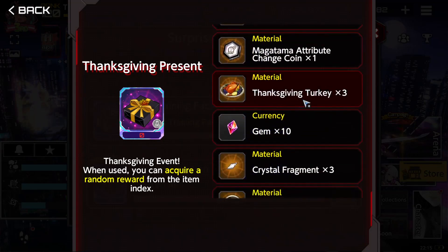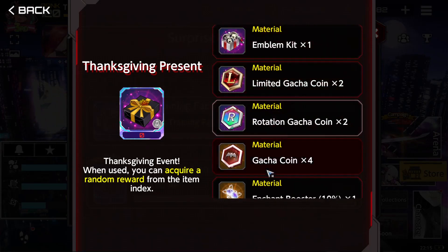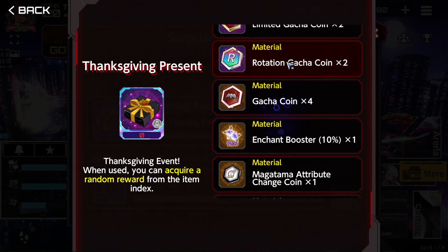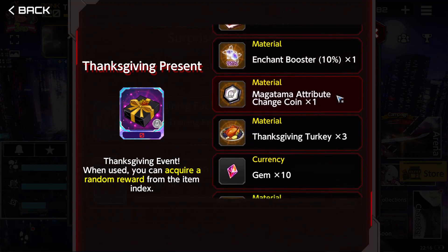I don't like the turkey but it's thematic. Gacha coins — good. All the gacha coins. Emblem kit is okay-ish, not a priority but not something you should disregard. Enhance booster — it's 10%, not that great but it's a thing. Magatama attribute chain coin is the random one so it's not great, but they are very useful because we cannot farm them right now.